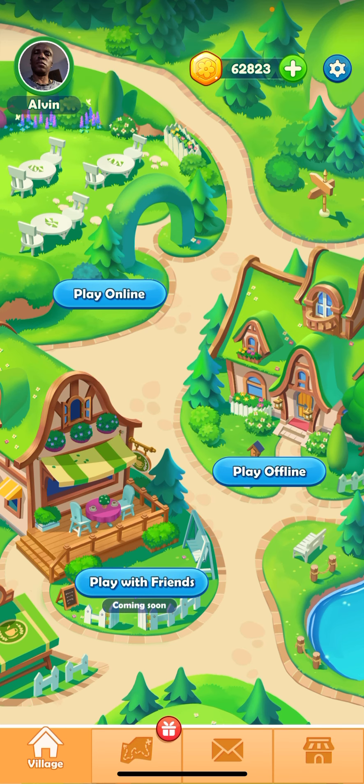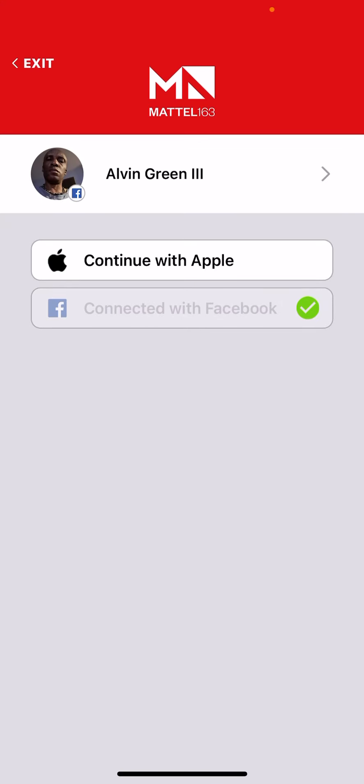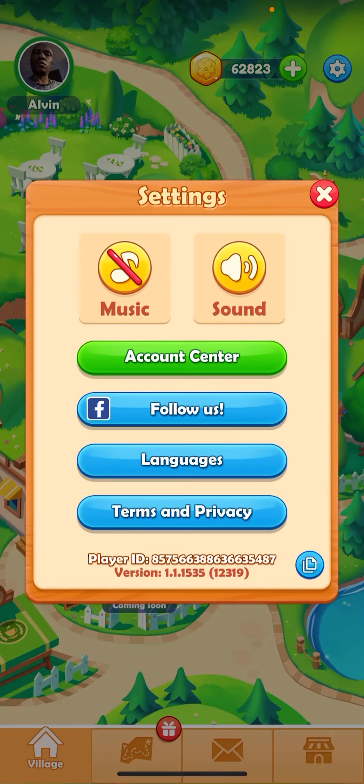Well, when you first get the app, they literally have a tutor to try to... I don't think they have it. Nope. When you first get the app and you download it, they give you instructions on how to play.